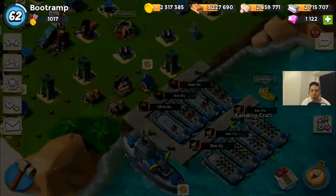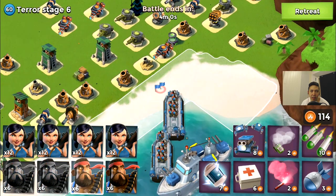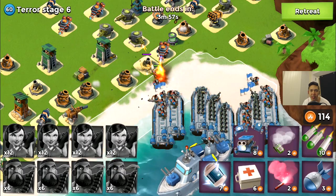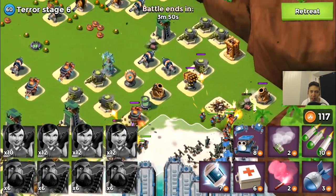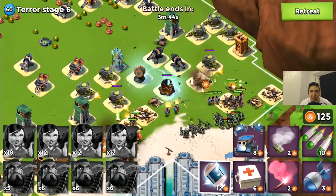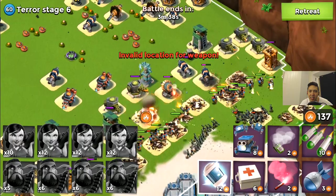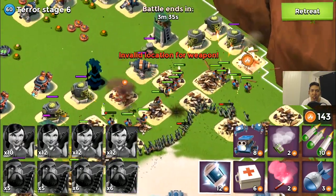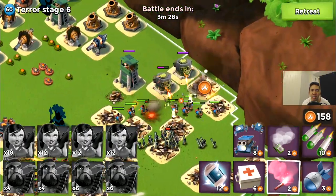Time to head to terror stage six. The HQ is far behind so I need to clear the defensive buildings close to the beach — the rocket launchers and shock launcher at the start are a hard sell. Working on stage six now — my troops are forming a straight line marching their way up to the HQ. I'm blasting pretty much everything I see.